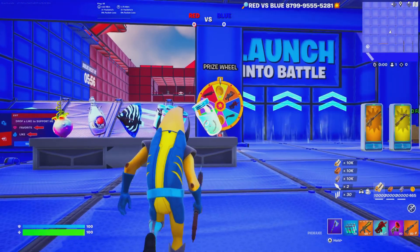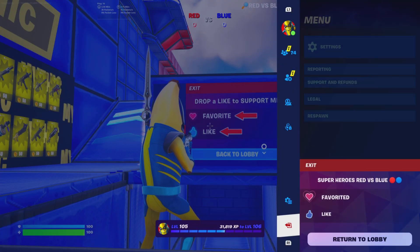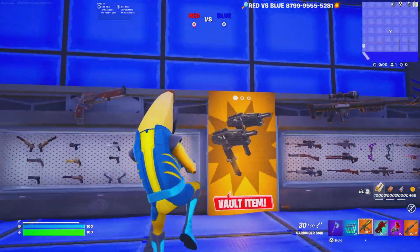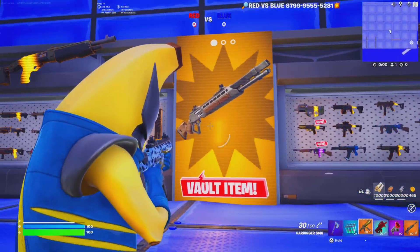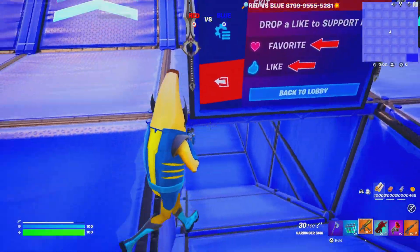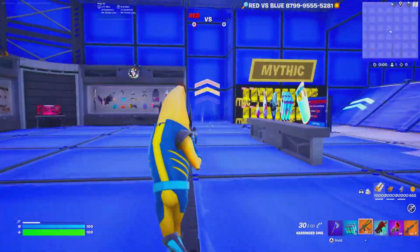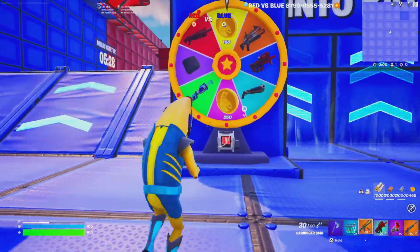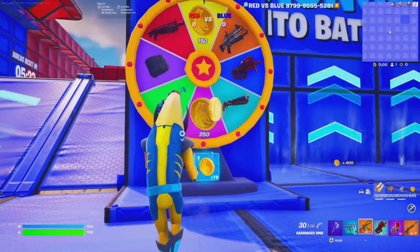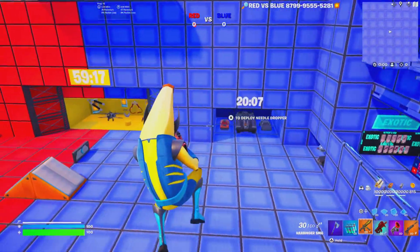Once you spawn in, this is what the map looks like. Don't forget to like and favorite the map by clicking start. We have the most current Chapter 5 Season 4 loophole — vault items and weapons are on display, with the most powerful weapons in the vault. We have secret tunnels where you can go against your enemies, and everything is very well organized. There's a prize wheel where you can get a weapon of your choice or earn gold to interact with it for special weapons and rarities.